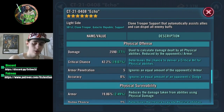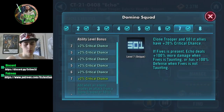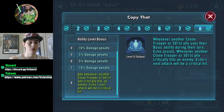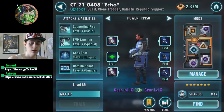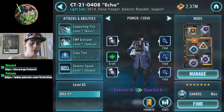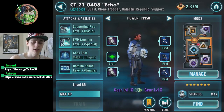You don't need to worry too much about crit chance because whenever a clone trooper ally critically hits an enemy, Echo's next turn will be a critical hit. With that added to all of his bonus turns, he's going to be critting all the time. Keep in mind you want to mod Echo similar to Yoda — not super slow, but have him hitting really hard. Crit damage is super helpful here.